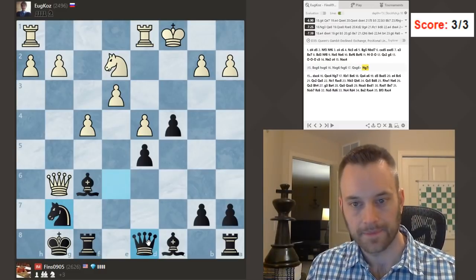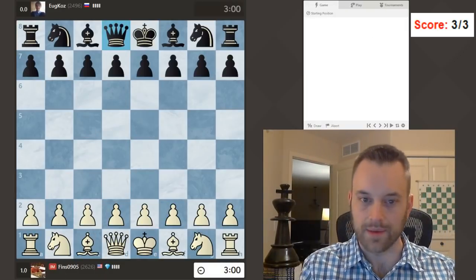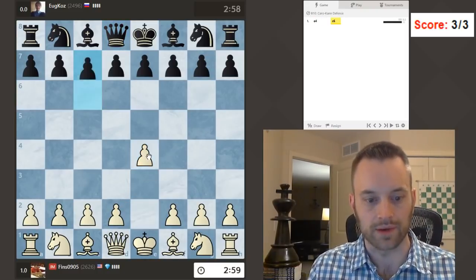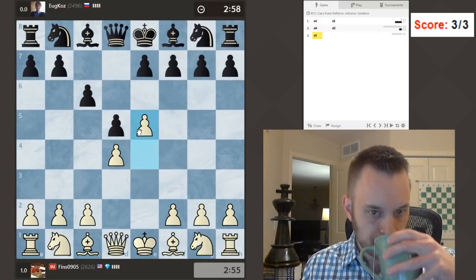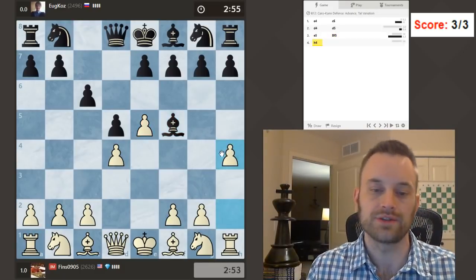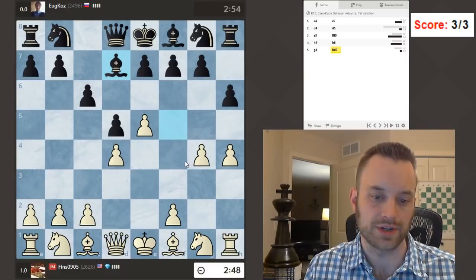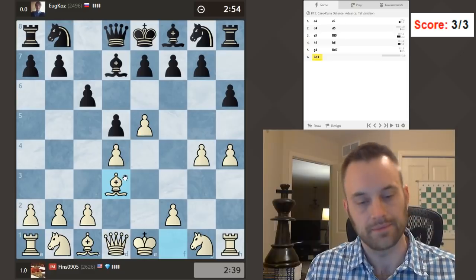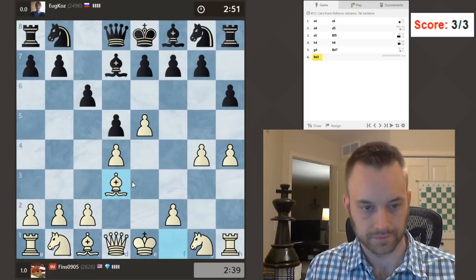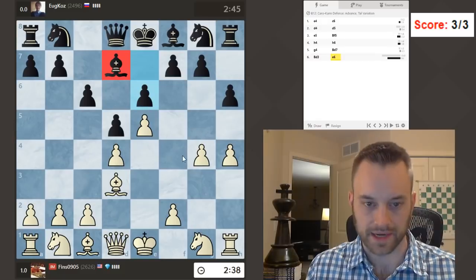Two games left in the session — we always play five games in Using the Clock as a Weapon. Okay, same opponent. Let's stick with e4 — seems to be working well. Caro-Kann — let's play d4, I'll go for the Advance. Let's play h4. Okay, this is one of the principal variations. Let's play bishop d3.